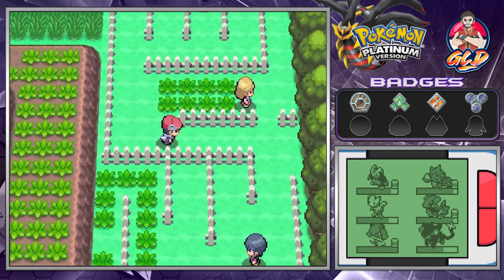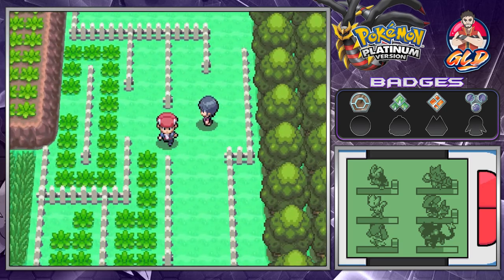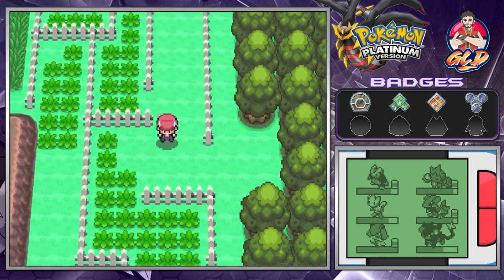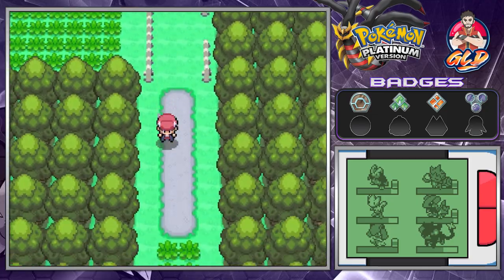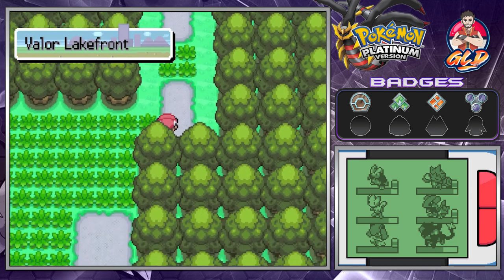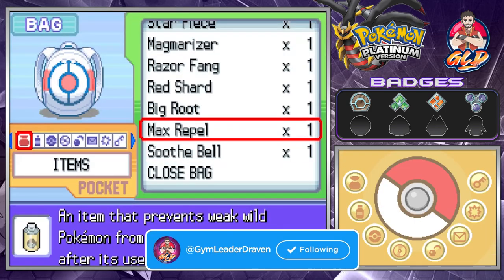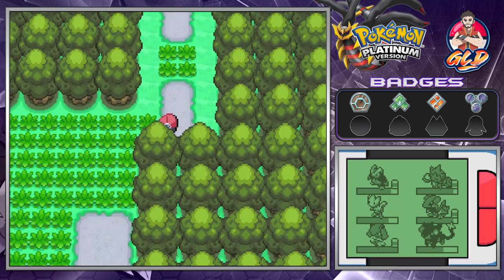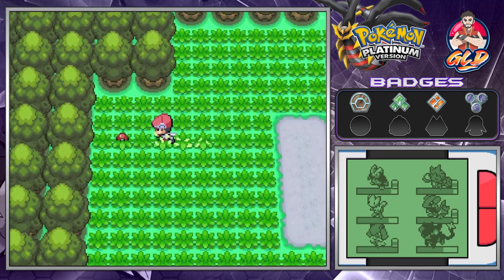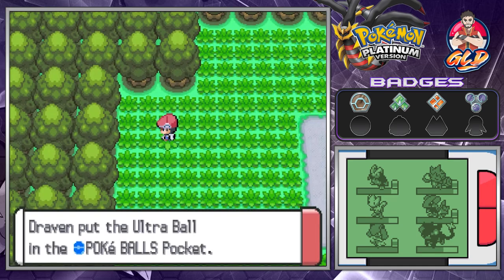All of these episodes would have taken about 20 to 30 minutes in one section, but thanks to the speed button we're making this whole trip a lot quicker, especially for episode 14. Here we are in the Valor Lakefront. Let's go with the Repel — I know I have Super Repels. We found ourselves an Ultra Ball, which can help us out.